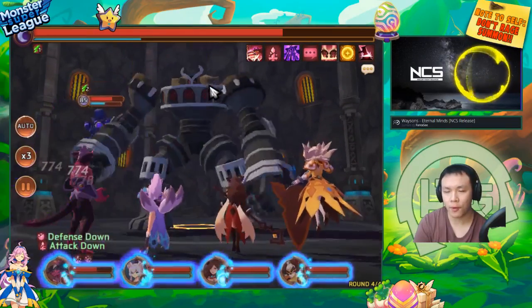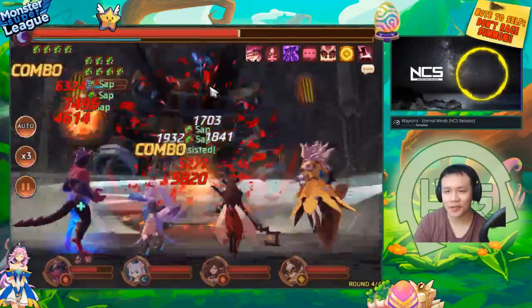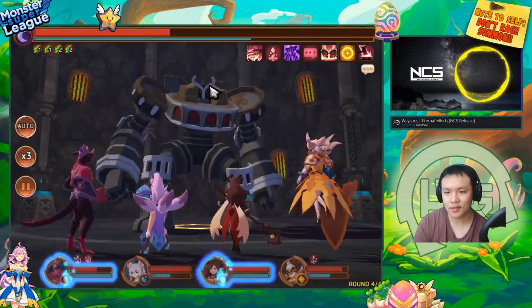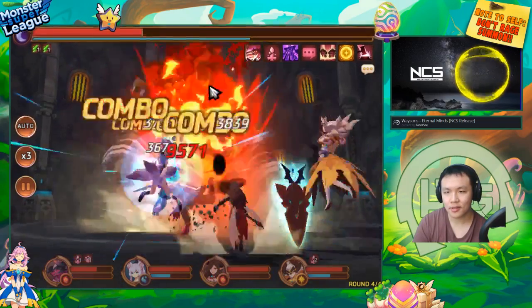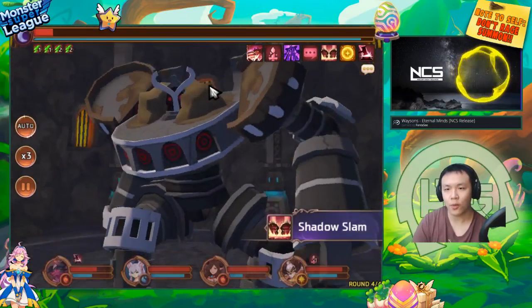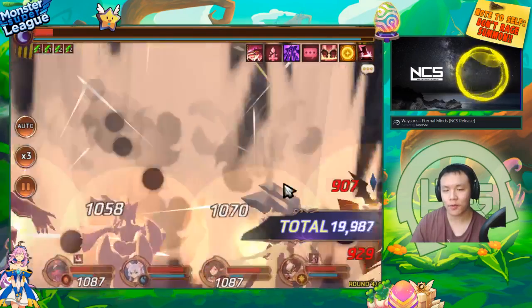Alright, we have a four-man full AOE — see if we can land some saps. That was pretty lucky, that's like three saps. Come on, just land like two more — oh shit! If it landed one more it would have killed this boss before it got that animation off, and we might have been able to kill him.